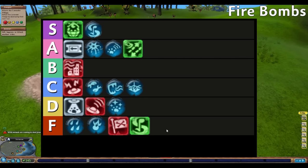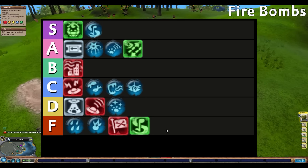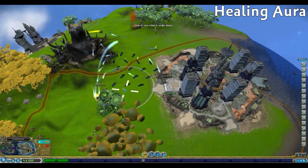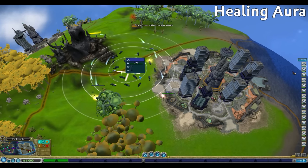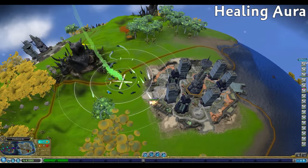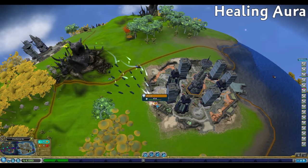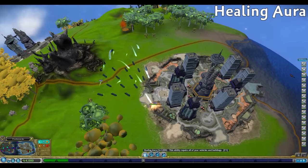Looking at this list, most of the tribal abilities are in the bottom half, probably also contributing to why most people don't remember tribal stage very fondly. Moving on to civilization stage, we have Healing Aura, which restores the health of our buildings and vehicles wherever we send it. Note for these civilization stage abilities, I'm using the unlock super weapons cheat for these demonstrations. These abilities normally do have cooldowns and may have other requirements to use them.